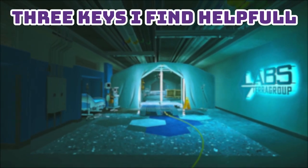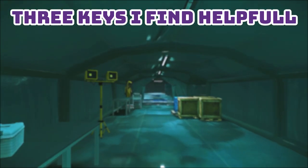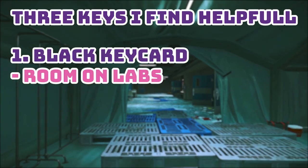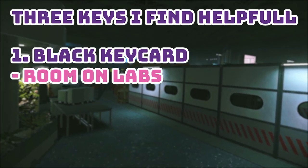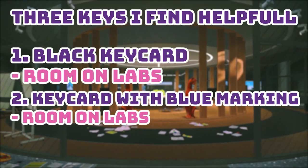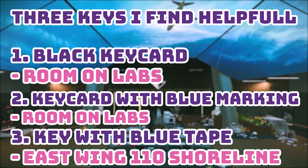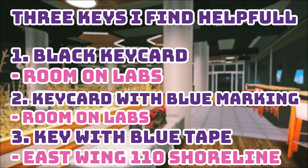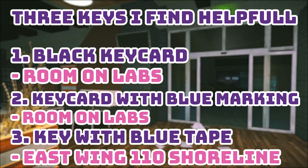Finally, I want to point out three keys that are great for stim spawns if you have access to them — I never end up needing them, but they're definitely helpful. First is the black key card, which can be found on labs or crafted; I have a guide on how to find every key card if you need it. Next is the key card with blue marking, which can be found on Sanitar or in jackets. And finally, the key with blue tape, also found on Sanitar or jackets, which gives you access to east wing room 110 on shoreline resort.